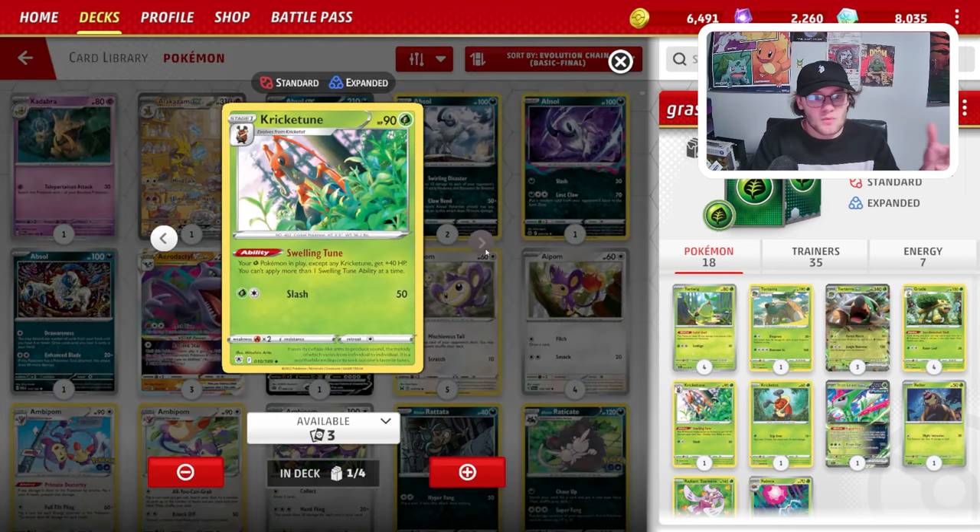We also have a 1-1 Kricketune line. Kricketune has the ability Swelling Tune, which says your Grass-type Pokemon in play, except any Kricketune, get plus 40 HP, but you cannot apply more than one Swelling Tune ability at a time. This essentially makes Torterra a 380 HP Pokemon.